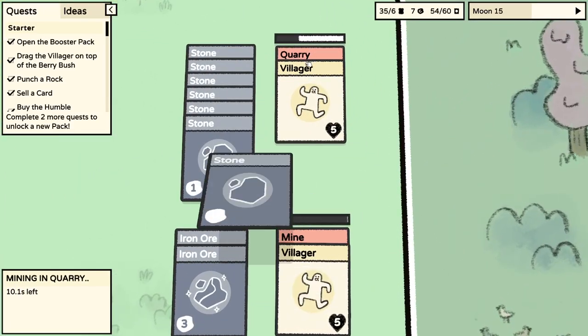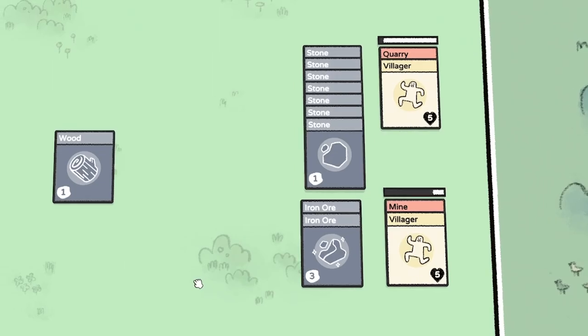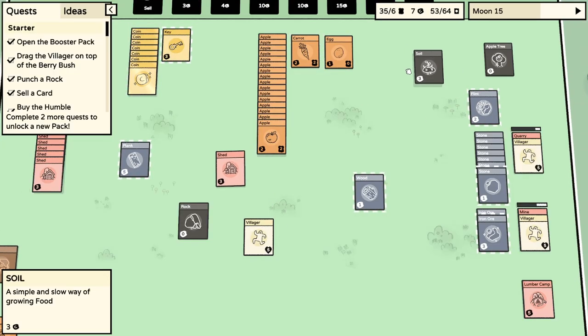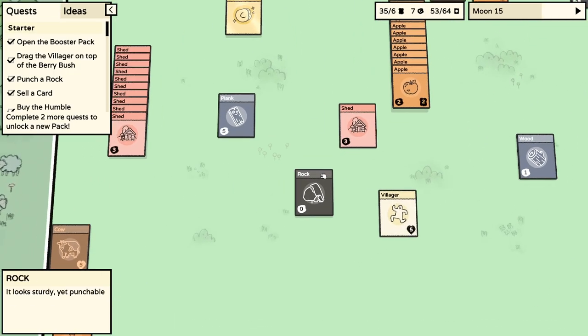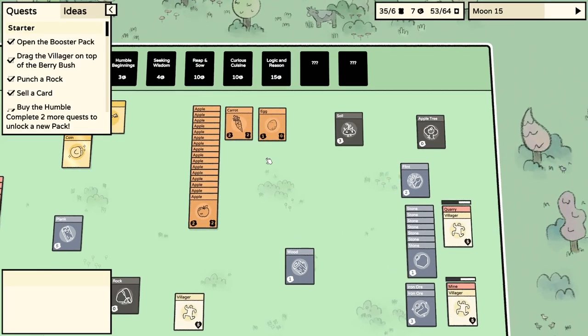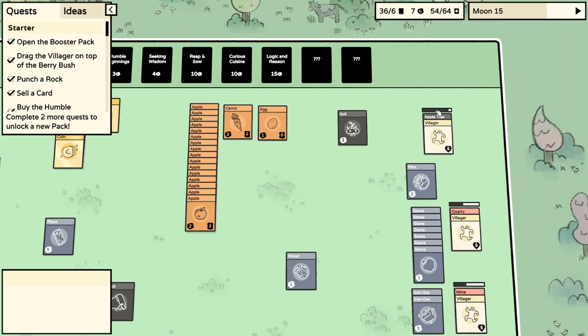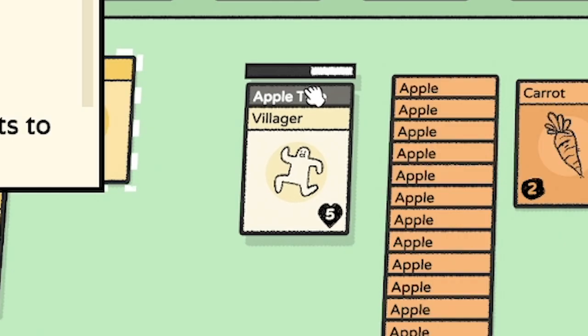I've got two villagers over here - one's in a quarry, one's in a mine, getting us stone and iron ore. We need to work out how to make iron bars - that's where we got to in terms of recipes. We also need to make sure we have food, so I'll put this guy on the apple tree to give us some apples.